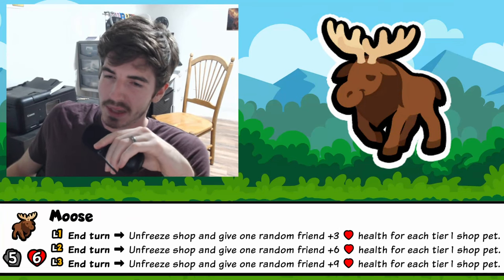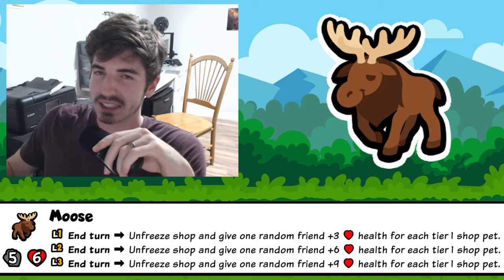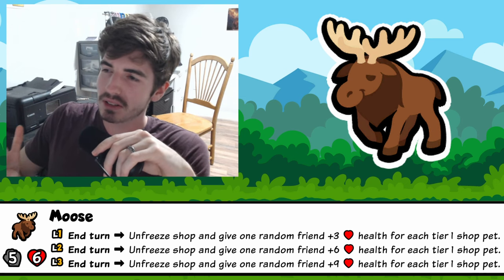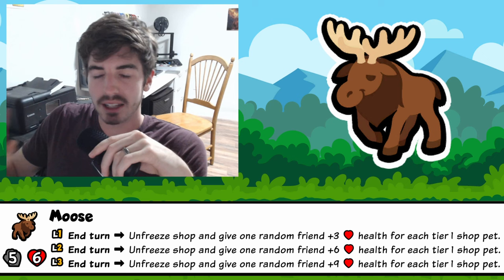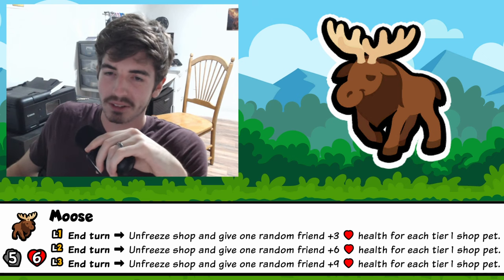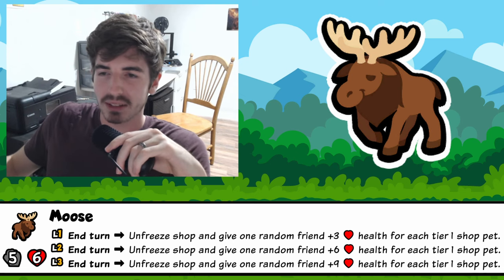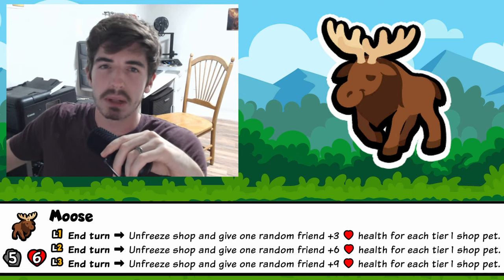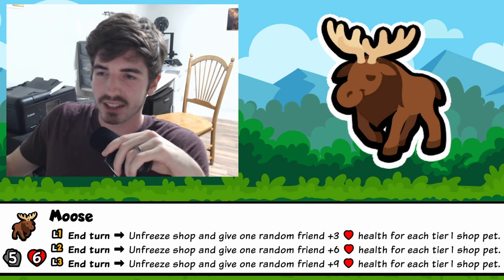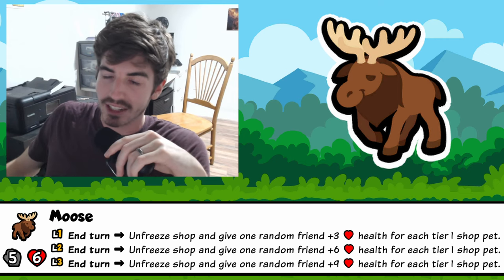Today we're taking a look at one of my favorite pets — the moose. He's totally health scaling but really good at it, so he needs a little support. You'd normally think to put a lollipop into this kind of build, and that would work well if you went full moose. But through trial and error, just supplementing it with another scaler to get some attack means you win early enough that you don't really need it. Just get a ton of health, enough attack to make them relevant, and you're good to go.